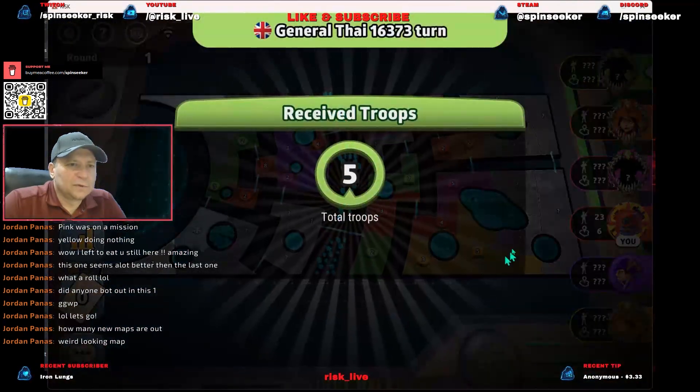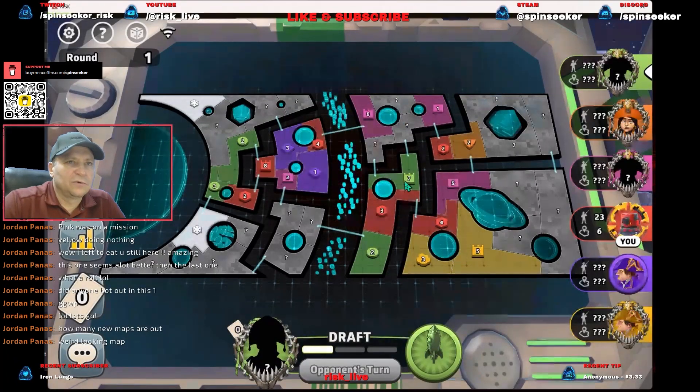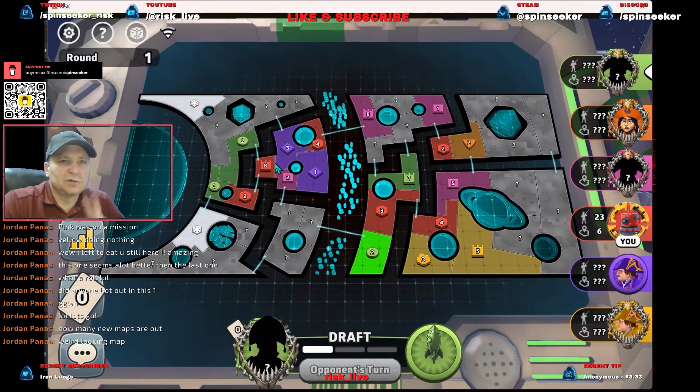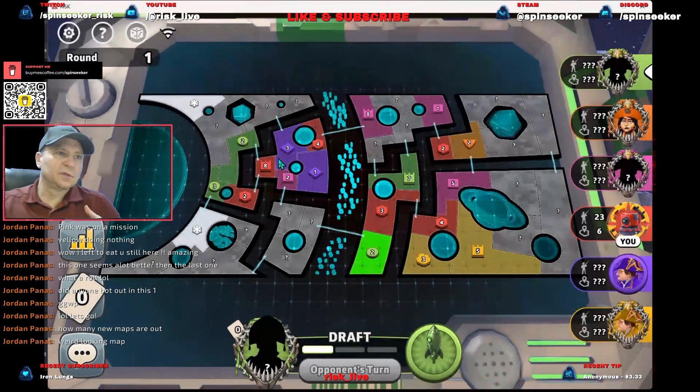We didn't see purple. We've got yellow down here, yellow, green. We don't know orange either — yellow, green, pink. So we're missing two: we're missing purple and orange.